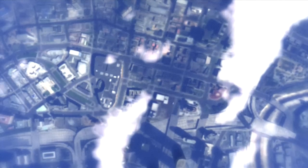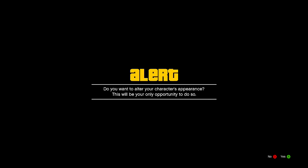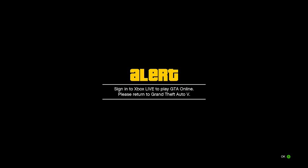When you are on the character selection screen, select your second character — the one you just leveled up to level six. You will notice this time when you select it, it's now going to say 'Do you want to alter your character's appearance?' and this will be your only opportunity to do so. At this point you are nearly done. While still on that alert message, disconnect your ethernet cable from the back of the Xbox.